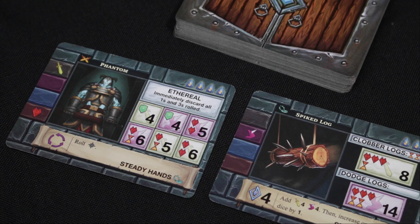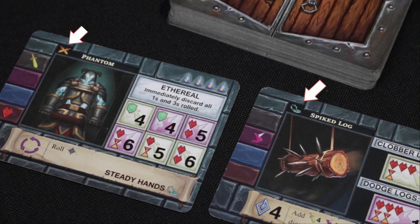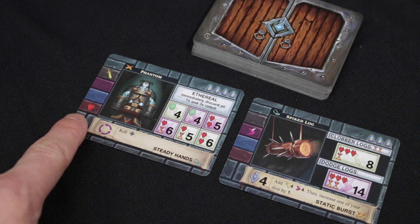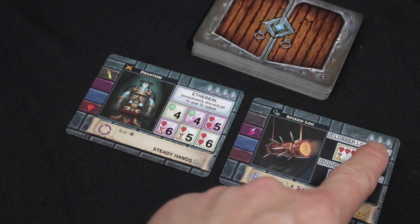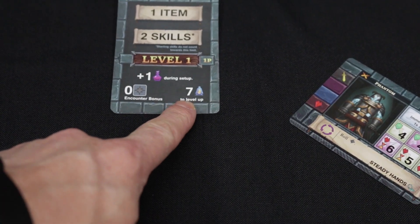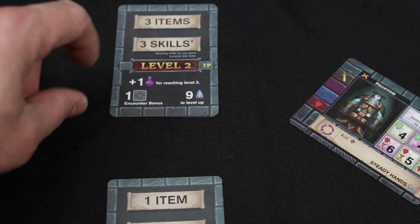Let's take a closer look at the dungeon cards. There are two types of encounter cards: combat encounter cards, identified by swords, and peril encounter cards, identified by the bear trap symbol. Whenever you choose to face an encounter — win, lose, or draw — you gain the card. You can use it as an additional item giving you an extra die to throw, as a skill placed underneath your hero card, or as XP placed under your level cards. If you get 7 XP at level 1, you level up to level 2, gaining an additional black die, an extra potion, and more item and skill slots.